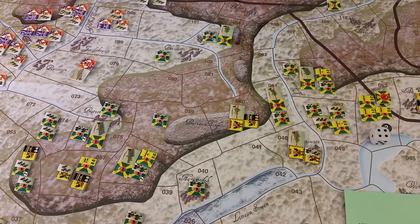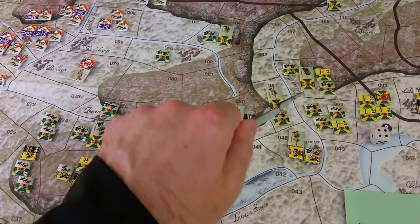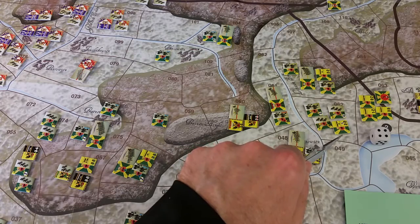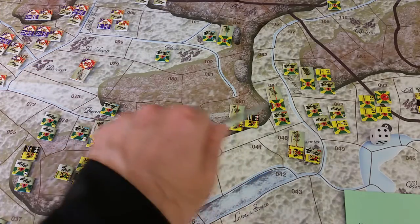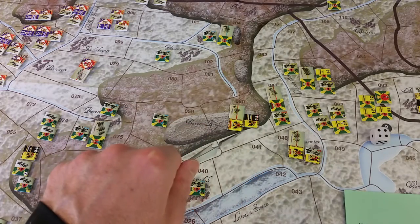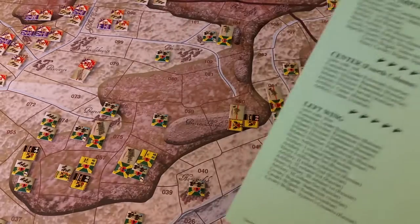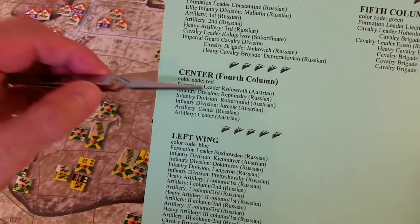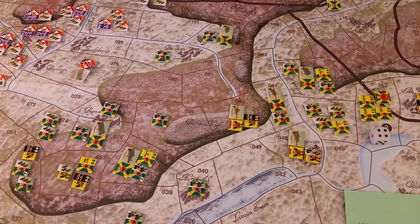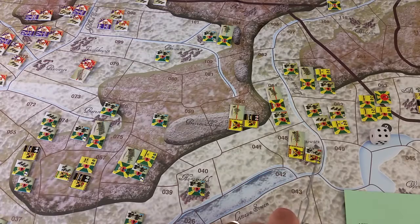Even if you know nothing about army organization, you're looking for the red guys. Kolodov's red formation is concentrated right here. As a check, I went through each subordinate from the order of battle card for Kolodov's center (fourth column) — it corresponds exactly: three infantry, Austrian artillery, and Russian artillery. It all works out.